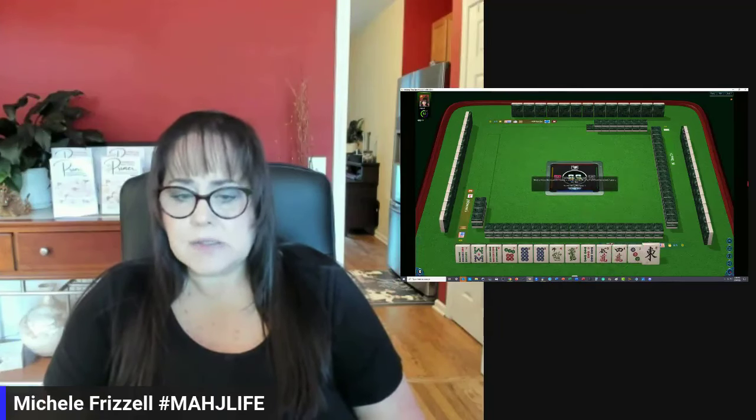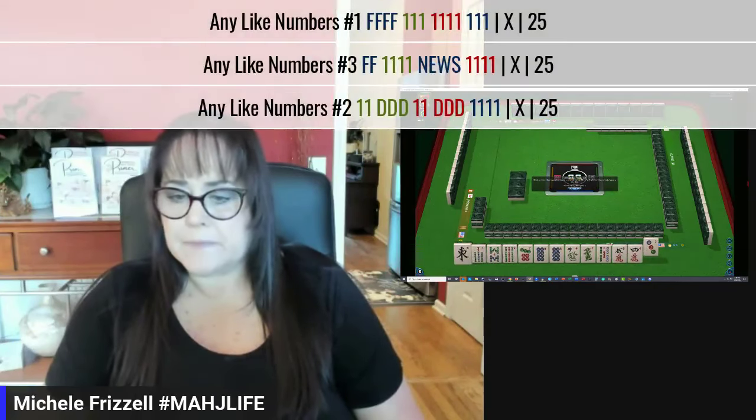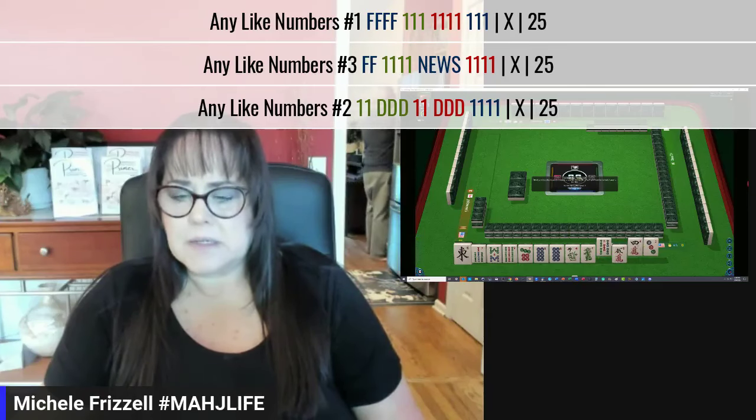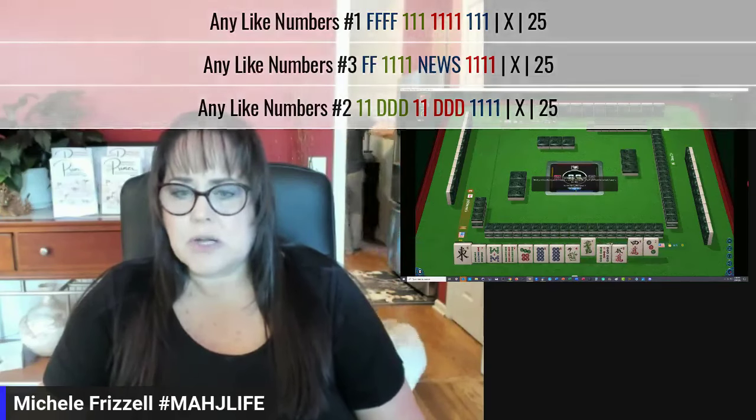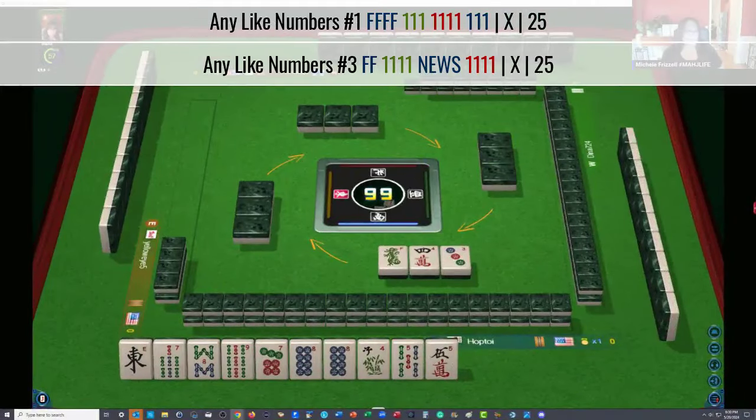We could maybe play like numbers with eights, but that's a little risky. We have a 3 and 4. Let's pass the 3 and 4 with a dragon. Let me go full screen — sorry about that. There we go.